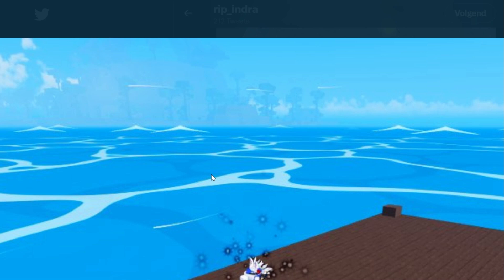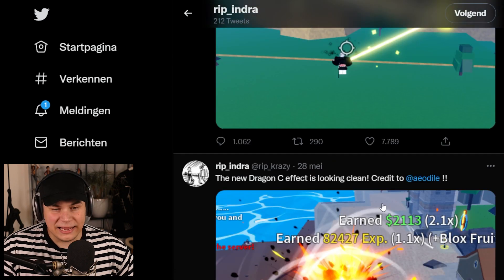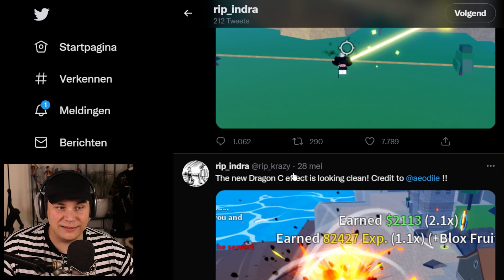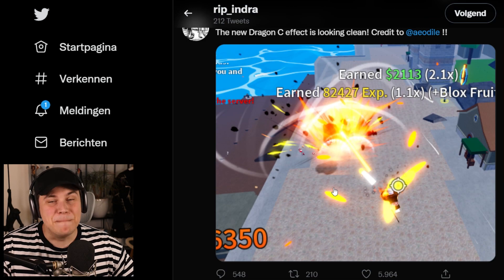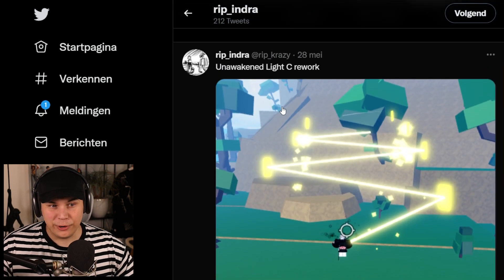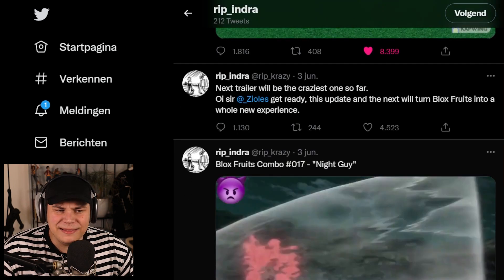Now we're getting into some of the more recent updates. There is going to be a completely new ocean effect which is going to look absolutely gorgeous. Here we can also start seeing some of the different fruit reworks - this is apparently the new dragon sea effect, which is going to look absolutely mental. We also got the new unawakened light sea rework, which is also looking absolutely crazy.